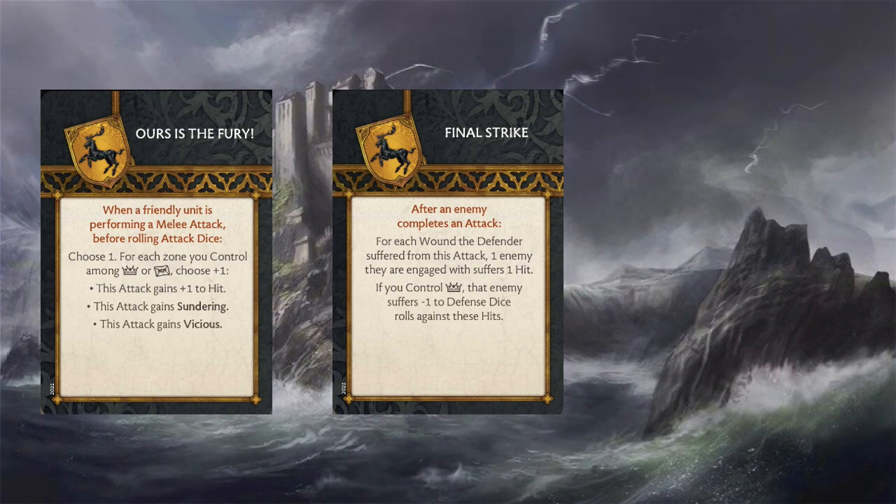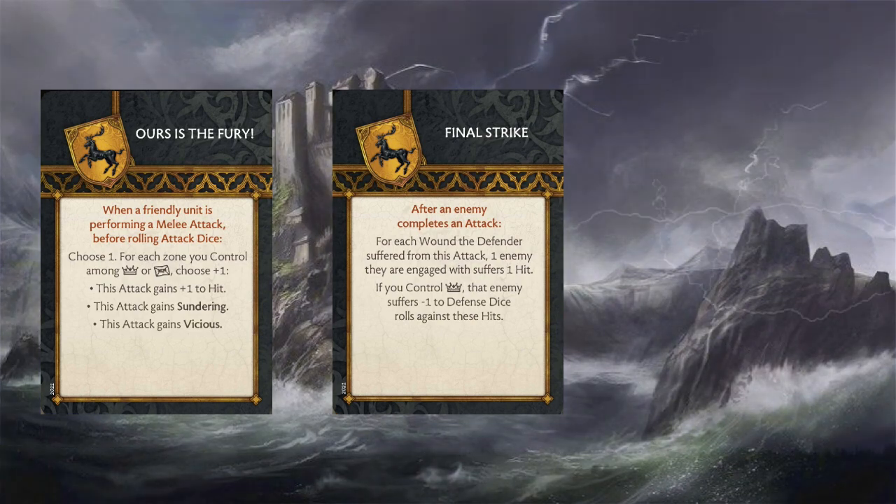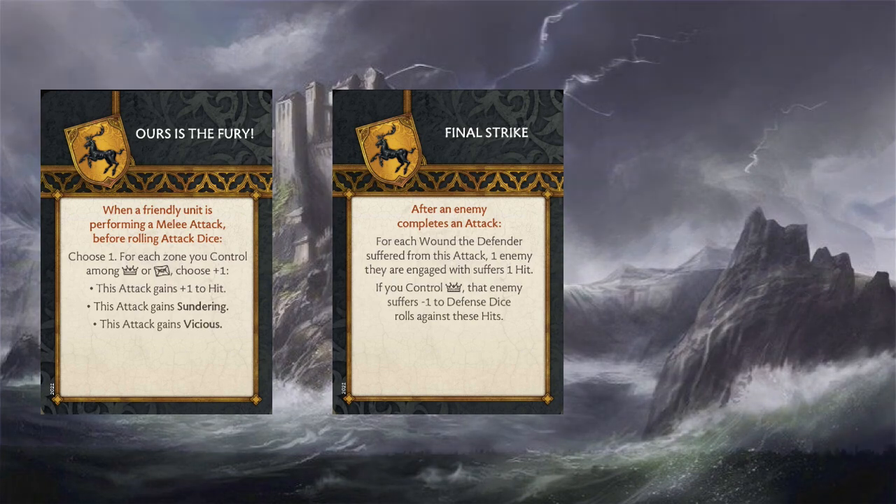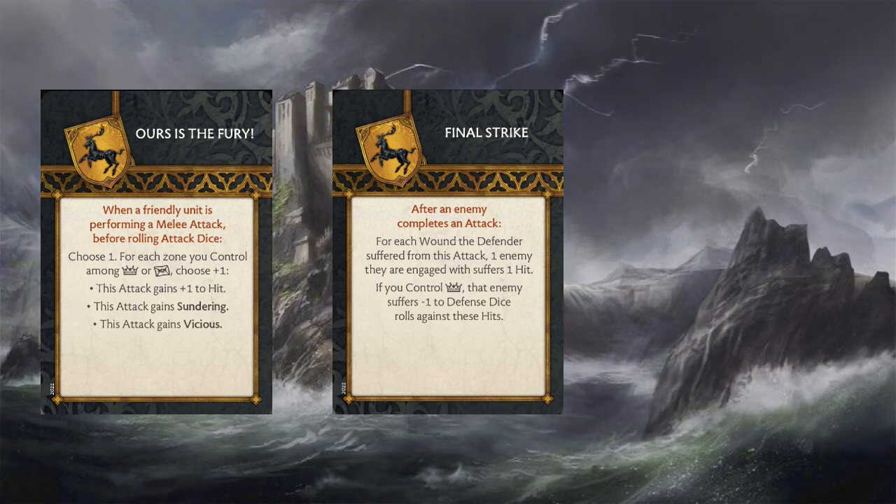Next up is Final Strike — this triggers after an enemy completes an attack: for each wound the defender suffered, one enemy they're engaged with suffers one hit, and controlling the crown gives that enemy minus one to their defense dice roll against those hits. Final Strike becomes a lot more valuable for a Baratheon player with Thorn Watch on the table precisely because their 5-plus defense save means they might lose more bodies in a single fight than other Baratheon units with 3-plus saves.